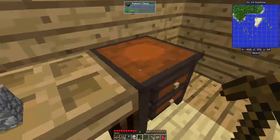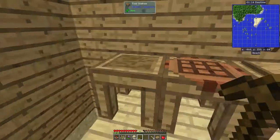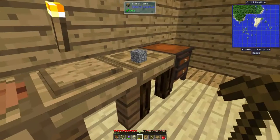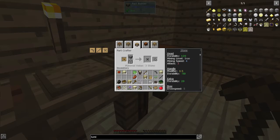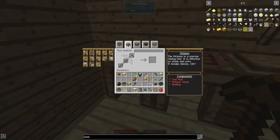Tuck them all in there and then we can craft it. Actually, we need a binding as well — a normal binding. Hopefully we have enough. And we can just split. Pickaxe time.